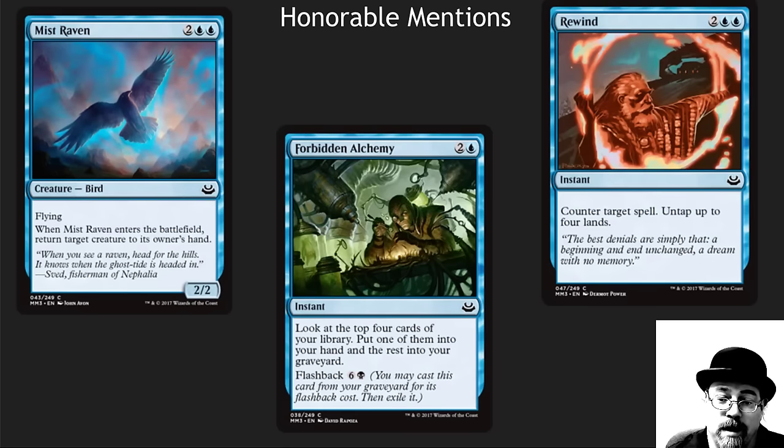In blue, we've got Misthollow Griffin. Forbidden Alchemy is one of my absolute favorite cards for Reanimator decks — the flashback on it you can often play in Commander. And Rewind is just a super cool free counterspell.